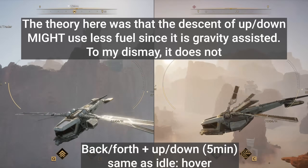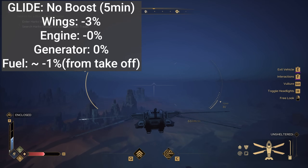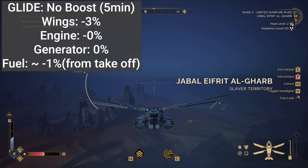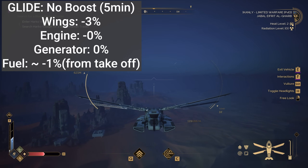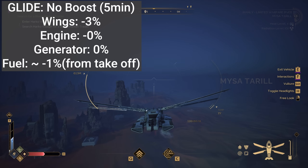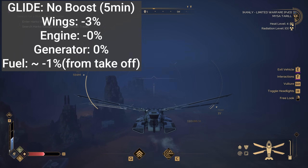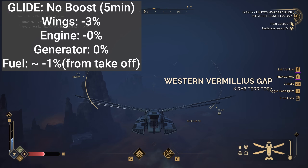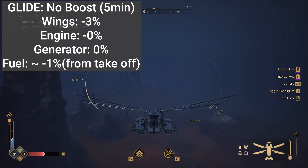Gliding does actually reduce the durability on your wings in the exact same amount as flying regularly. However, since your engine isn't on, your engine durability isn't consumed, and your generator isn't on either, so the generator stays at zero percent loss. I did see about one percent fuel loss in my tests, but that's likely just from the required takeoff and landing. In the end, gliding doesn't cause fuel consumption or engine and generator durability loss — however, it will still impact your wing durability.